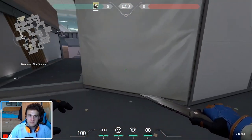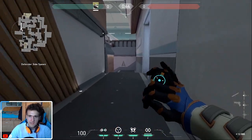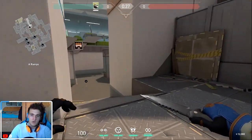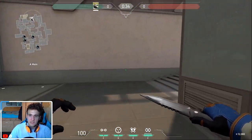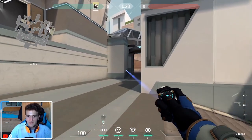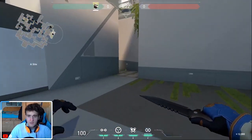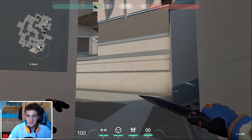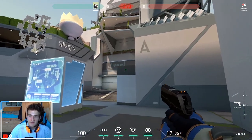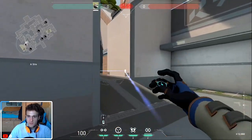Trap wires on offense can be a huge advantage as well, because they prevent certain pushes. Not only that, they also help at spike plants. For example, if on attack I place a spike here — just imagine this being a spike — you will basically see if an enemy is coming from this side. In that way, this is going to save you a lot of time if you're watching heaven over here.